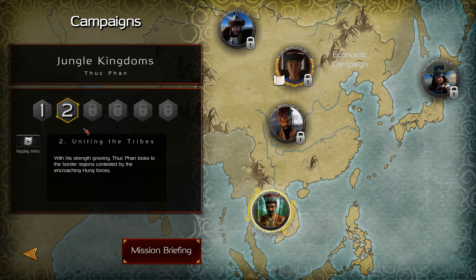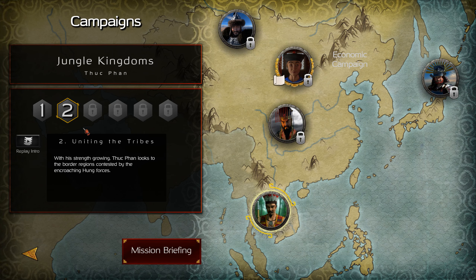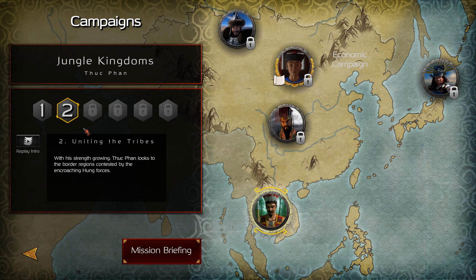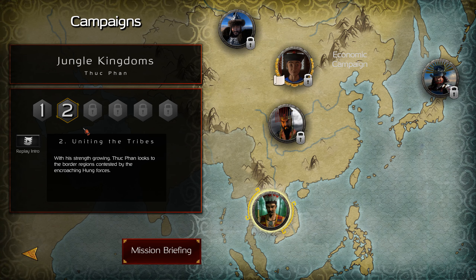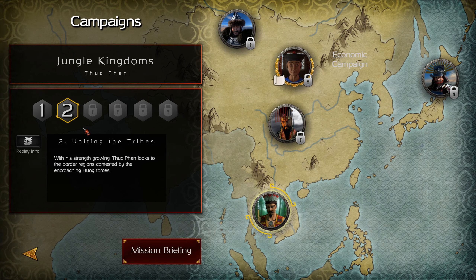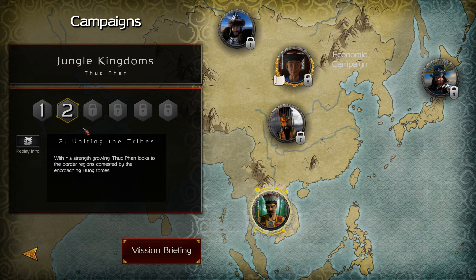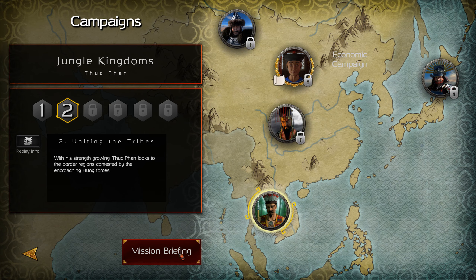Anyway, we're gonna play the second campaign mission from the Jungle Kingdoms from Thuc Phan - mission two, Uniting the Tribes. With his strength growing, Thuc Phan looks to the border regions, contested by encroaching Hung forces. So let's see how this will go.